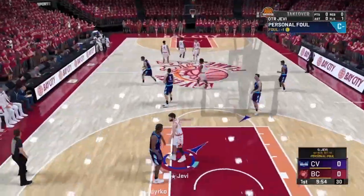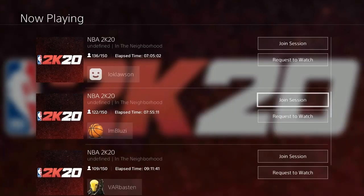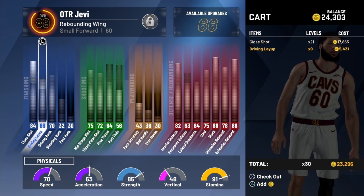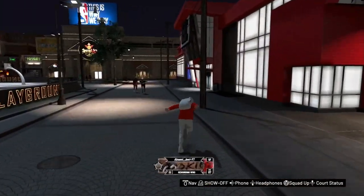Let's get straight into this VC glitch. So the first thing you guys want to do is go down on the 2K game, go to now playing, and then find a teammate. And once you're on join session, you just want to double tap the home button so that way it'll take you back to 2K. So just make sure that you guys have that pulled up. Right here I'm on 2K — as you guys can see, I got 24,303.